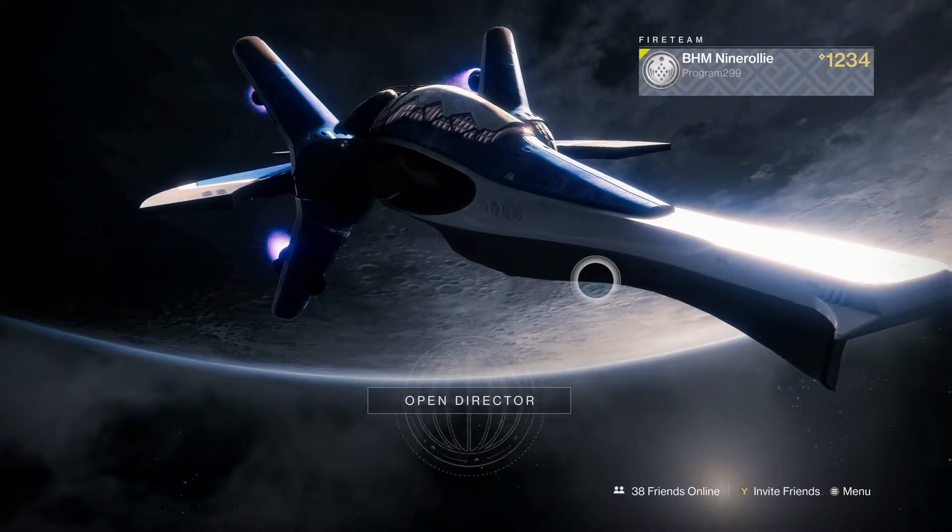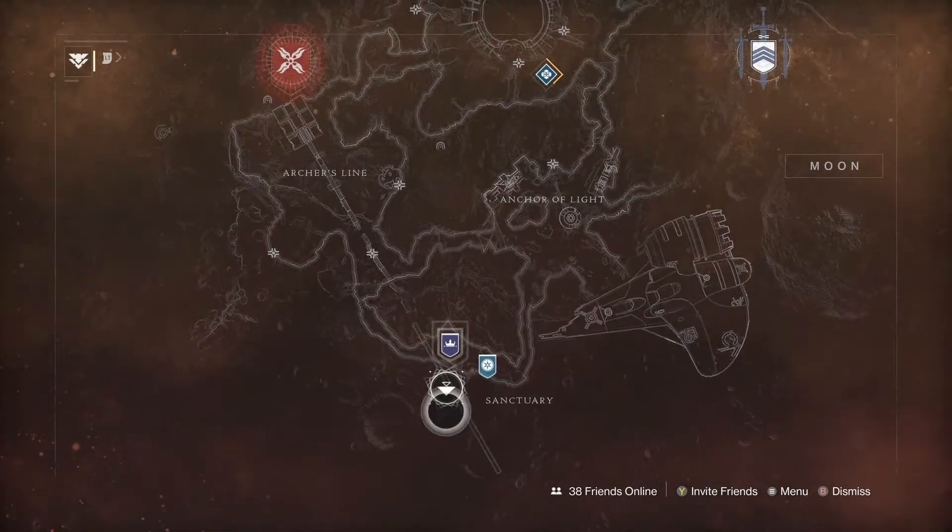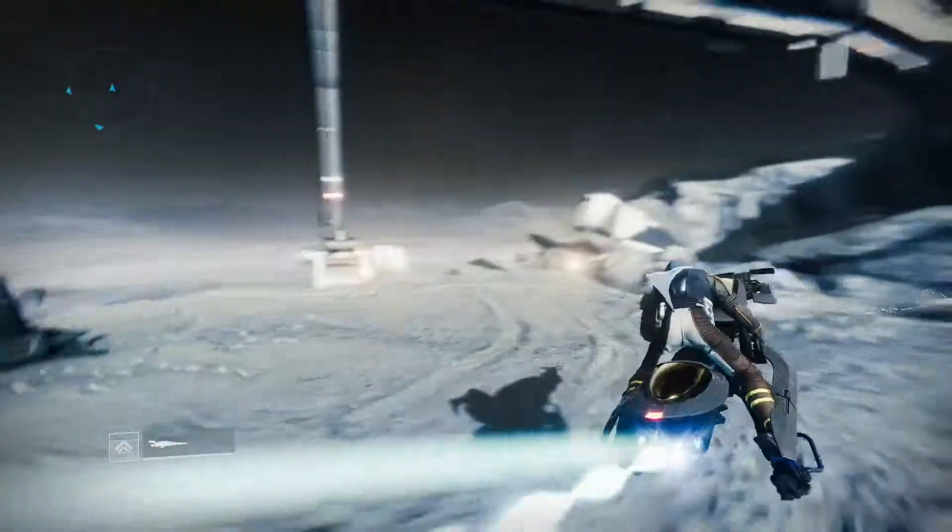From the directory, go to the Moon and fast travel to the Sanctuary Waypoint. Once you get there, follow my character to the Lost Sector.